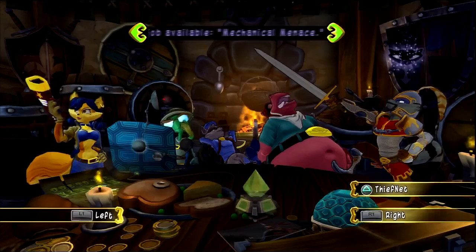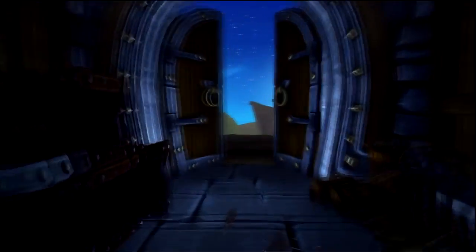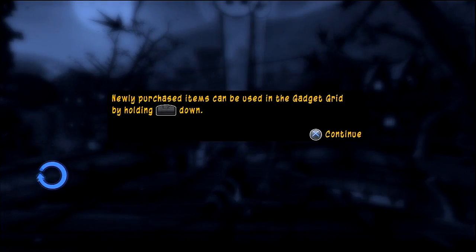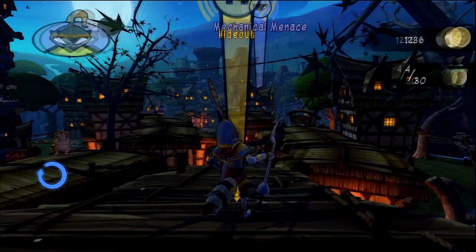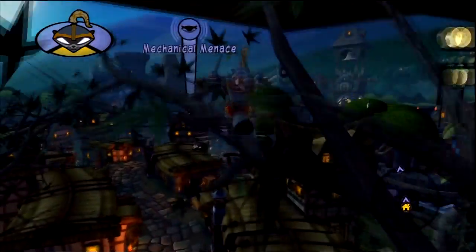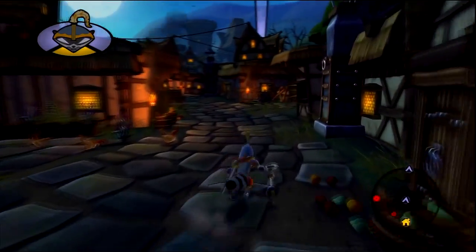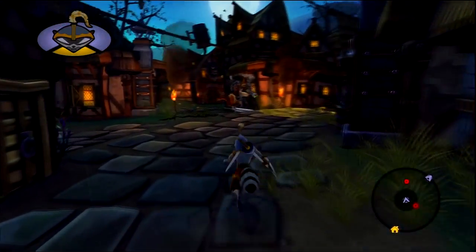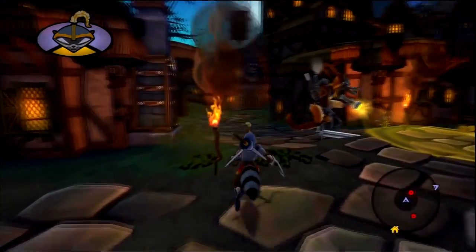Anyway, let's get started with the next episode. We're taking down a mechanical menace. Newly purchased items can be used in the guided grid — that's for Sly and the others. Let's keep on our way; fortunately it isn't that far. We've got to watch out for these mechanized wolf knights.